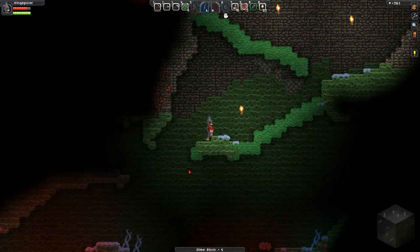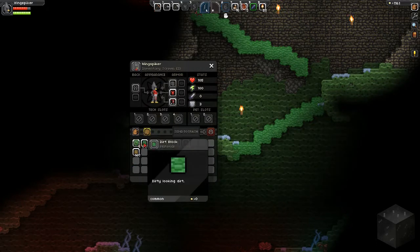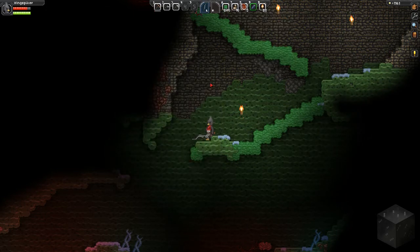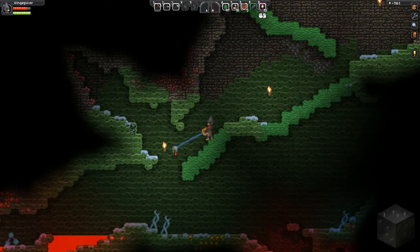I'm going to build myself a way down and put these slime blocks in the blocks part of my backpack. Get some more dirt on my hotbar. I'm going to run out of dirt at this rate, but I guess that's not too much of a problem since the stuff is everywhere. And I'm probably going to run out of torches pretty soon as well.